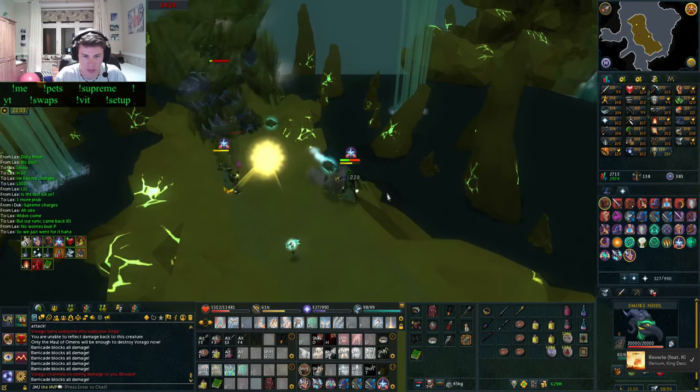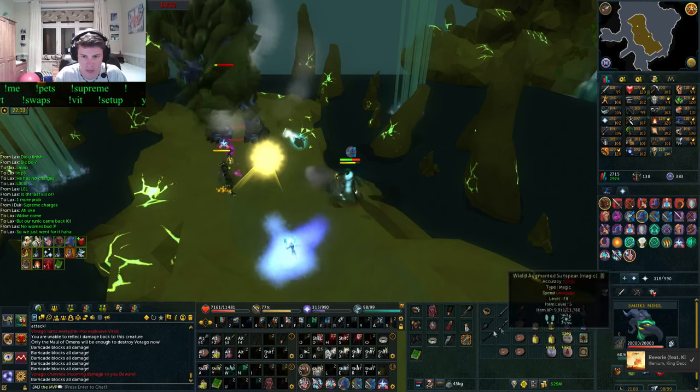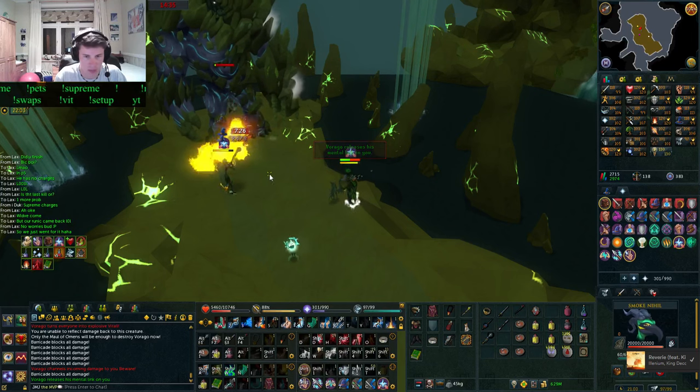And as long as your partner is doing their bleeds plus a Wild Magic or an Asphyxiate at the same time, it might even push back towards you, but it will go straight back again — which is really, really nice.